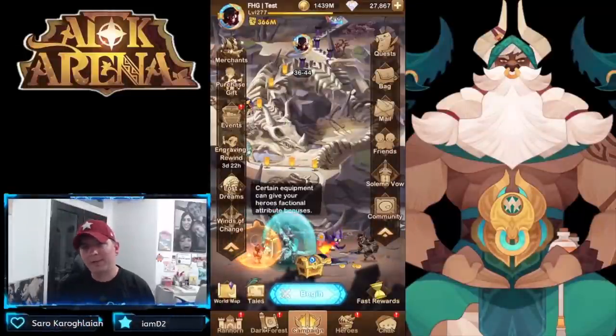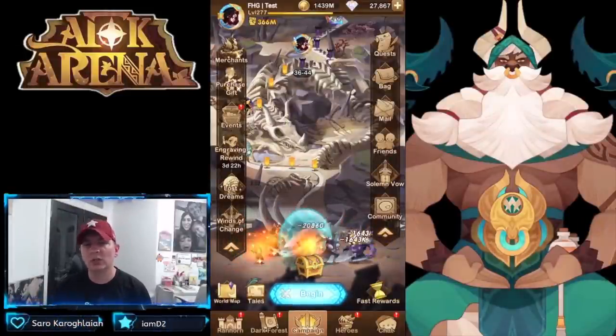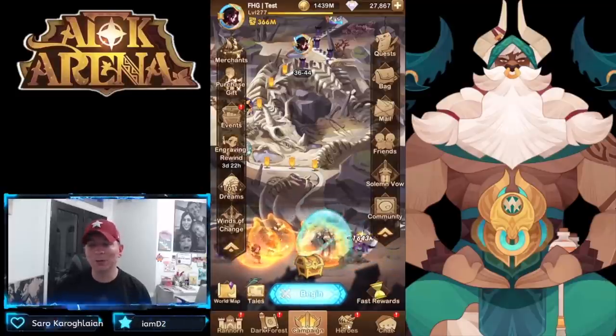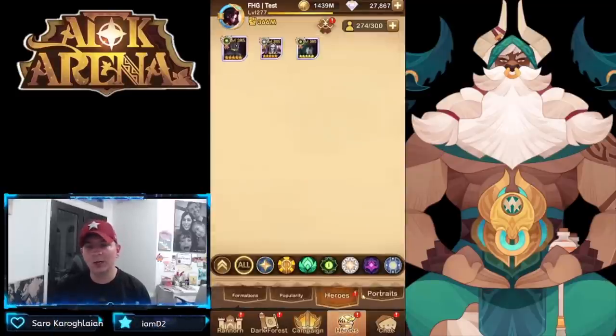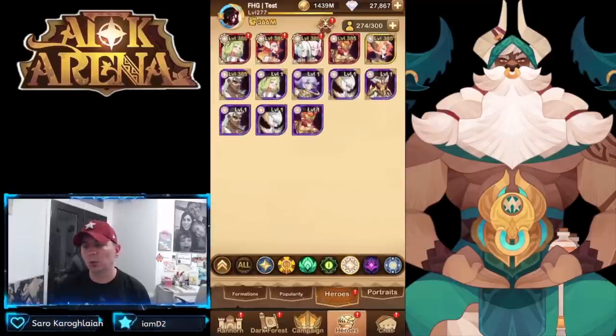Hey guys, welcome back to some more AFK Arena. Today we're over on the FHG test account on the test server. We are looking at the Awakened Thane and we're going to try to build him. I have been saving some cards over here. We did pull a copy of Aziz and we've also gotten lucky with some pulls, so we're going to do some summons on this account.